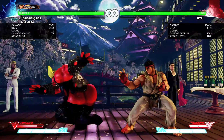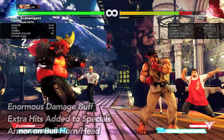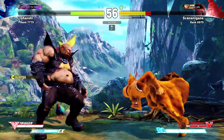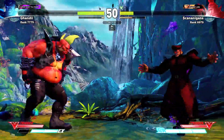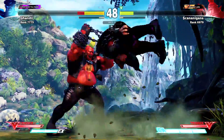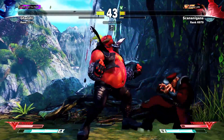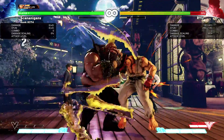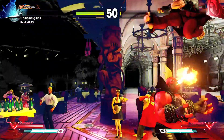Enjoy Time is an absolutely terrifying V-Trigger. It buffs almost everything about Birdie's moveset, adding extra hits to Bull Head, for example, or extra damage to pretty much everything. It even speeds up his walk speed and dashes, and lasts for an extremely long amount of time. Once activated, don't expect the round to last beyond its duration. The fire that Birdie breathes on activation of the V-Trigger can even be used as part of a combo or as an anti-air.